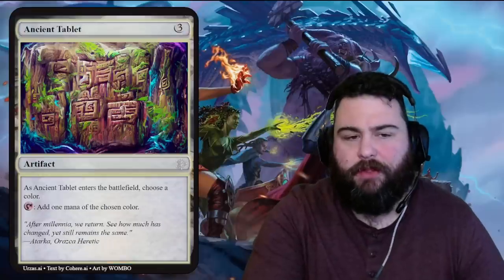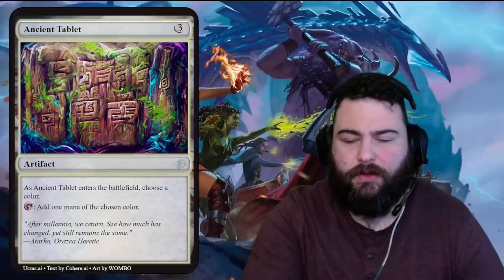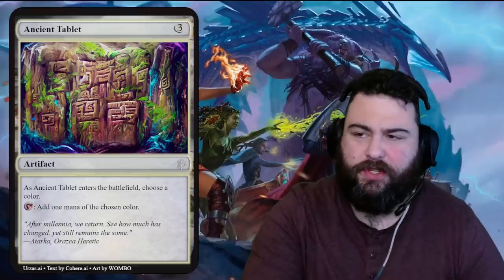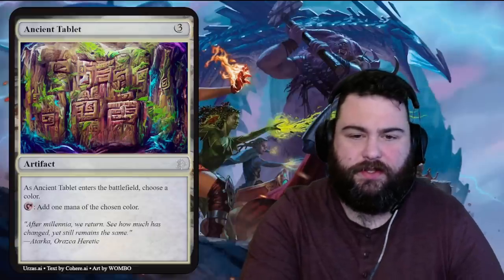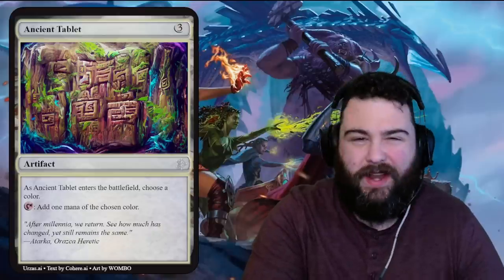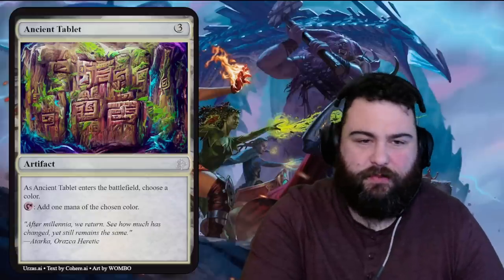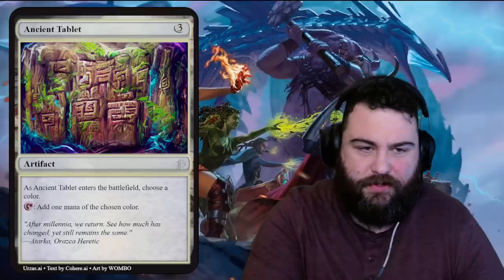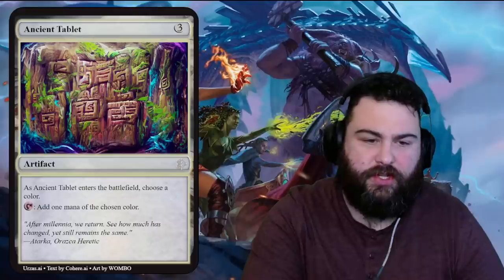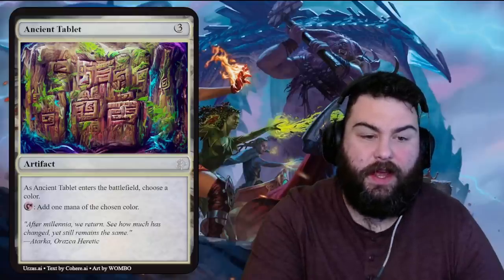Shipyard Ancient Tablet — three generic mana artifact. When it comes in, choose a color; tap it to add one mana of the chosen color. Pretty cool mana rock for every single color at three mana. Soul Ring costs one and makes colorless mana, so this doesn't have any special abilities or cycling — it's just fine. Flavor text: 'After millennia we return; see how much has changed, yet still remains the same.'